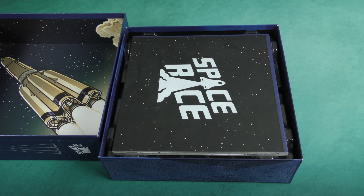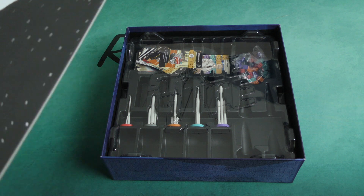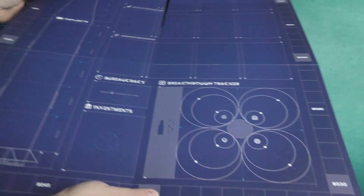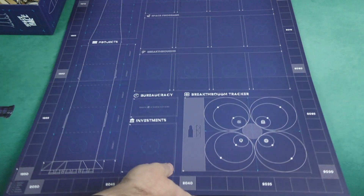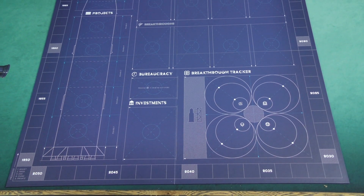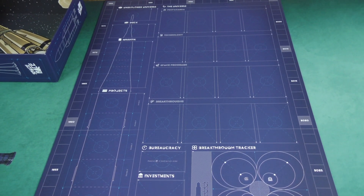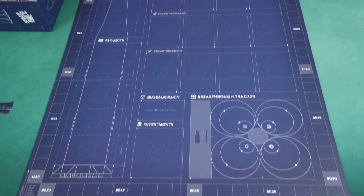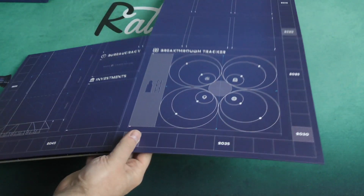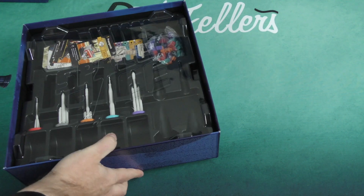And then we have a very, very, very large board. Did I mention it's a large board? It's a large board. Here's part of the board — let me give you a little panorama. This is the bottom of the board, and it keeps going and going and going. That is a big board. Places to put cards — definitely not going to have any issue finding a place to put cards. You may just have an issue with a table, hopefully one that will accommodate the size of that board.